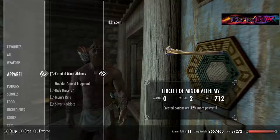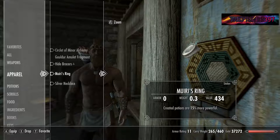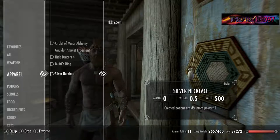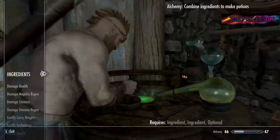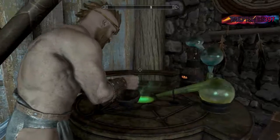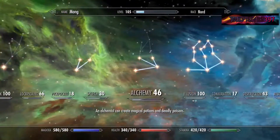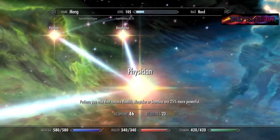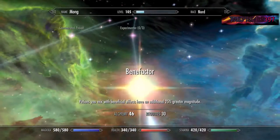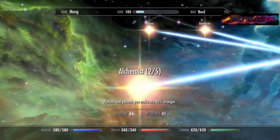Your created potions need to be at least 25% more powerful overall. In this case I've got a circlet with plus 12%, hide bracers with plus 8%, a ring with plus 15%, and a necklace with plus 8% — so that's well over 25%. For alchemy level, it's preferred if you have 2 points invested — 1 point in Physician and 1 point in Benefactor. Poisoning doesn't really matter because you're not making a poison. You have to make sure you have at least 4 skill points to invest in these 3 skills.